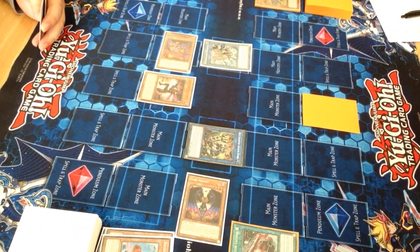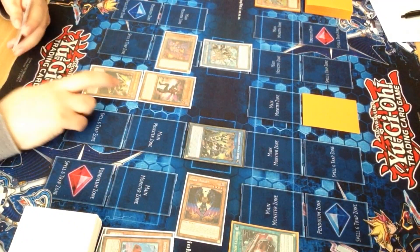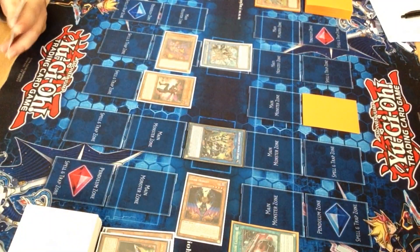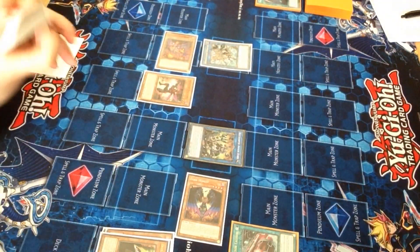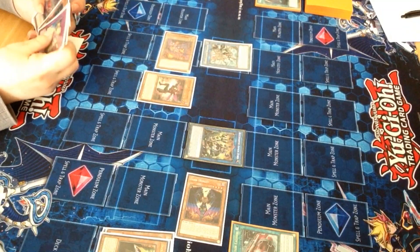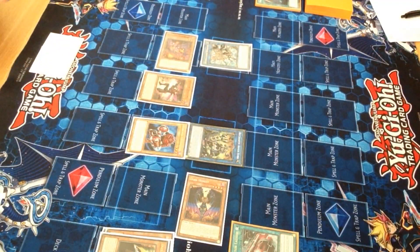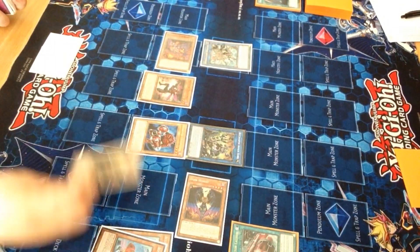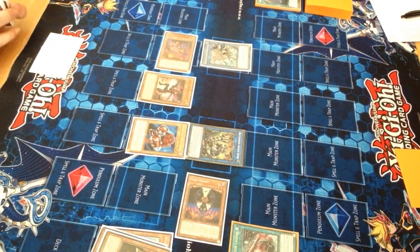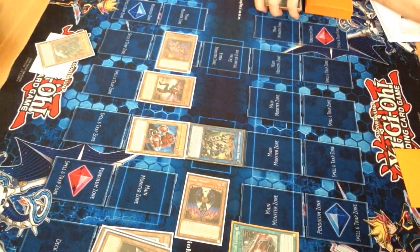Dragonfly's effect to equip from hand — Hornet. Oh god, here we go. Hornet's effect to pop the back row. Yeah, that's no point shaking it. And then Dragonfly's effect to special — Centipede. Equipping. Effect to pop the monster. And then I'll add Mantis.